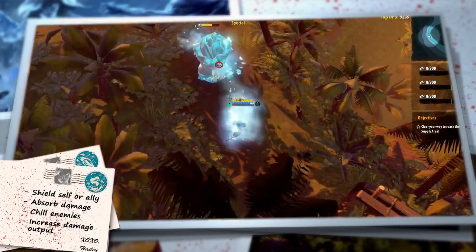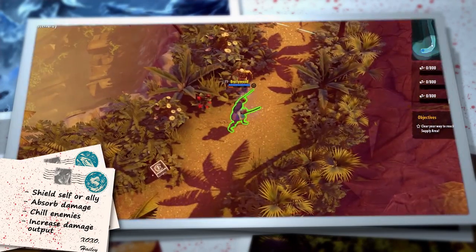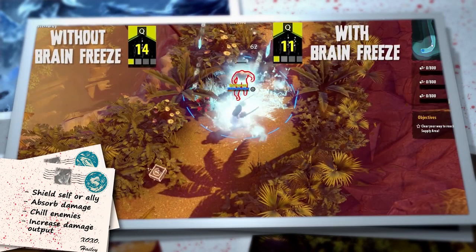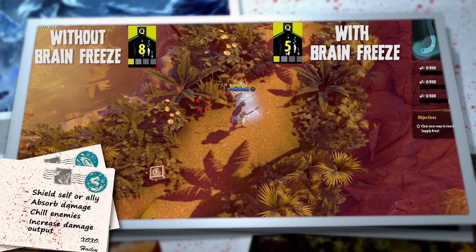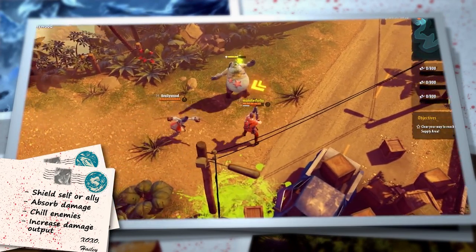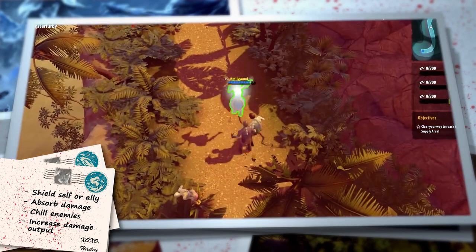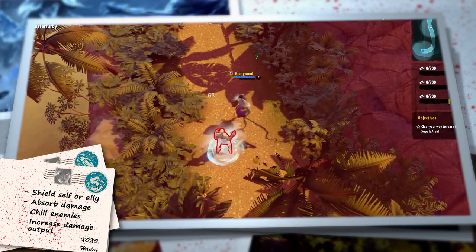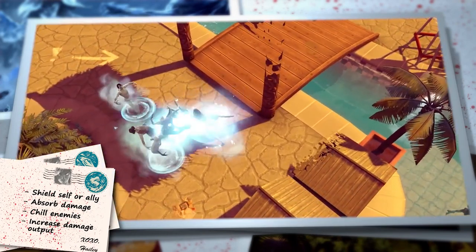However, with increased ranks, it becomes more and more oriented towards offense, reducing cooldowns and dealing area damage whenever it is applied. The first augmentation, called Brain Freeze, adds a reduced cooldown to any skills used while under the Frozen Mist shield, and also allows players to deal increased damage whilst under it. The next augmentation is called Cryoclysm, where being applied with Frozen Mist causes a small impenetrable Cryoclysm which deals area damage and applies Chill to targets. Targets that are already Chilled are frozen instead.